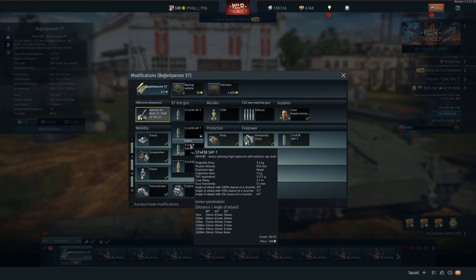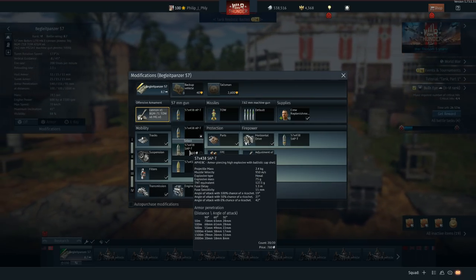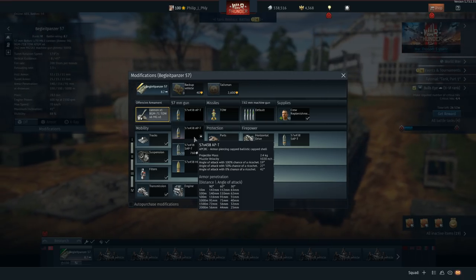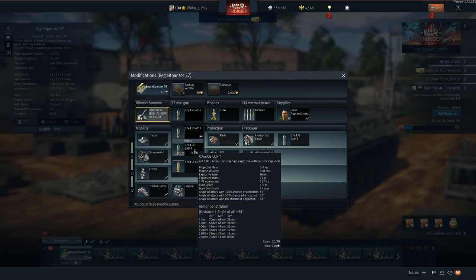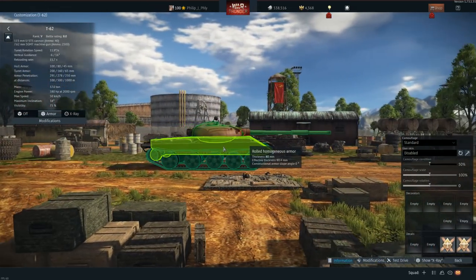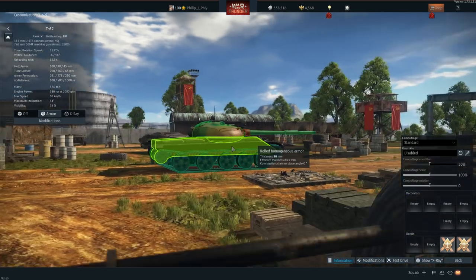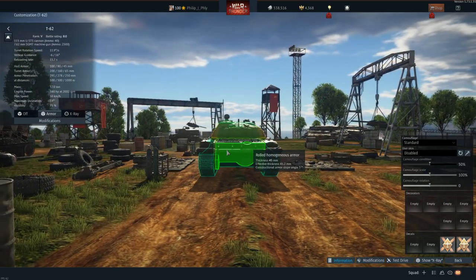Maybe this is an early generation TOW missile - only 430mm penetration, which is still a lot, but I was expecting somewhere upwards of 600 or something. One thing I noticed is that the 142mm round has no explosive mass whatsoever. This one does, and I don't think I'll ever use this one - because if I'm shooting the side of a T-62, I won't be able to go through it.